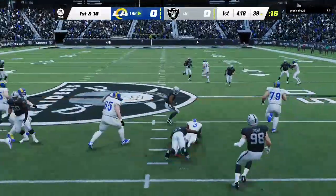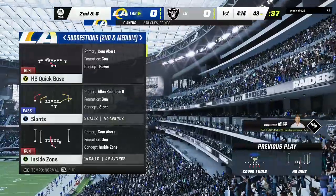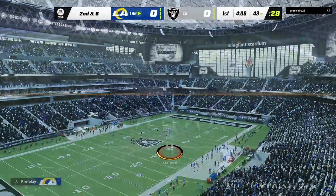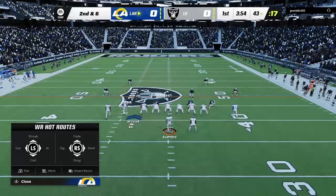On first down, they'll stay with Akers on the ground. He'll take this ahead for about four. Second down coming up. That was a quality play — simply an offensive line winning the battle up front in a big way and giving the guy in the backfield a nice lane to hit.